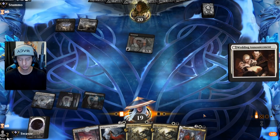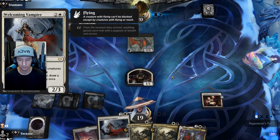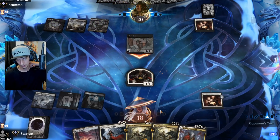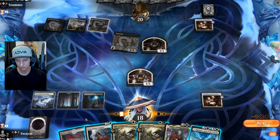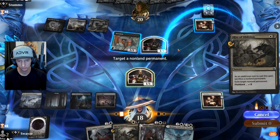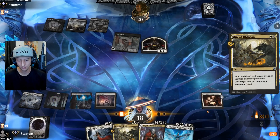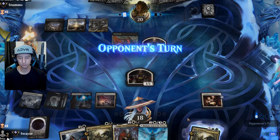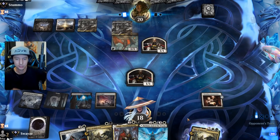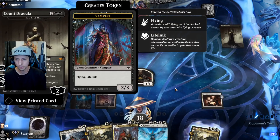I definitely think the Wedding Announcement is a better play here so we have better targets for Rite of Oblivion — plus this will probably get exiled with a Vanishing Verse or Rite of Oblivion of their own. Glad I have the Rite of Oblivion ready to go. Oh, is that a Sorin? A pretty cool looking Sorin skin, I can't lie.